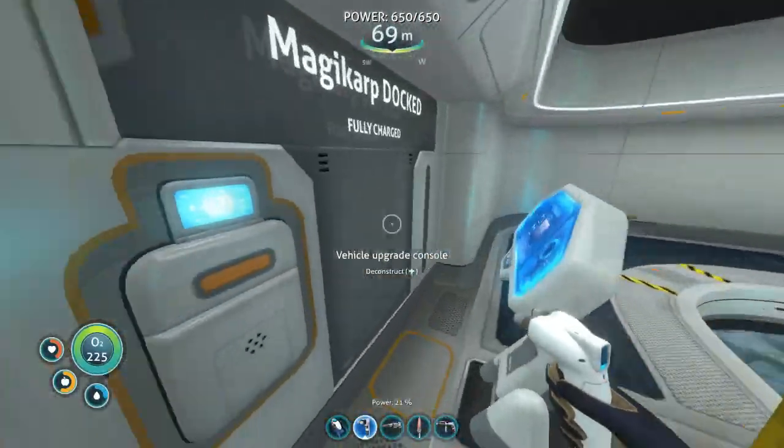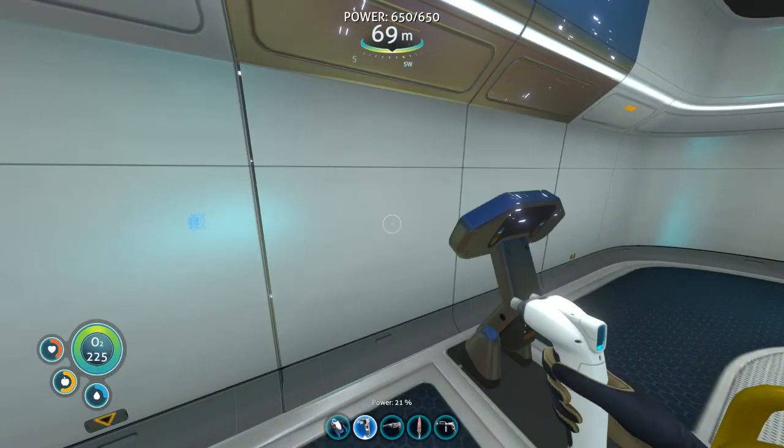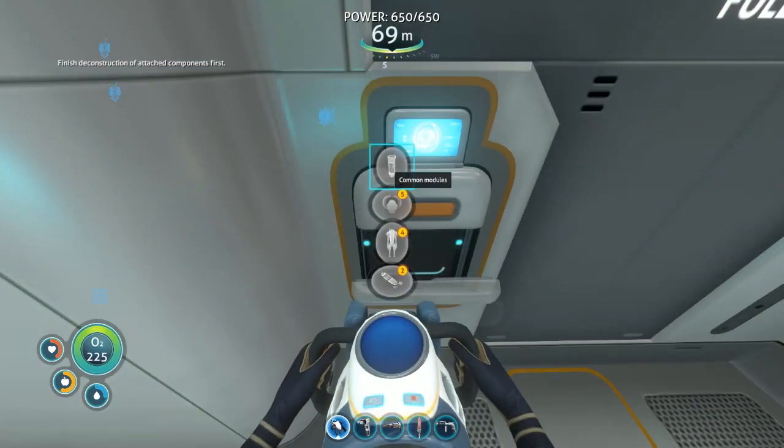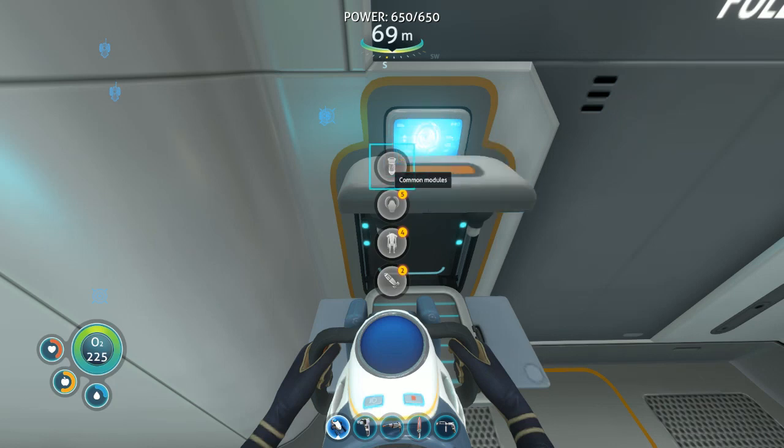Alright, done! Now we have a... it's dumb when you have the thing equipped. So what do I want to do? Hull reinforcement — this is for the Seamoth and the Prawn. That might be good, obviously. Wait, these are just the common ones. Engine efficiency — recycles heat byproduct to minimize power inefficiencies. I need polyaniline, I don't even know what the fuck that is.